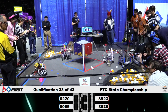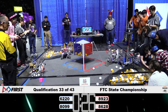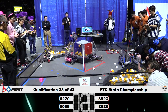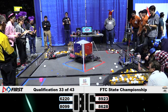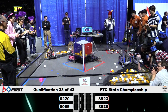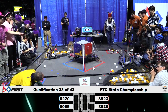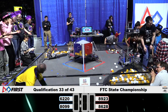With 30 seconds left, we have heard the endgame whistle. 6220 is up again with two more gold and they're turning themselves around, getting ready to hang. Their Red Alliance competitor is also positioned to hang. We now have two robots off the ground — one red, one blue. One is parked in the corner, partially in, and 8923 is stuck on the crater wall.